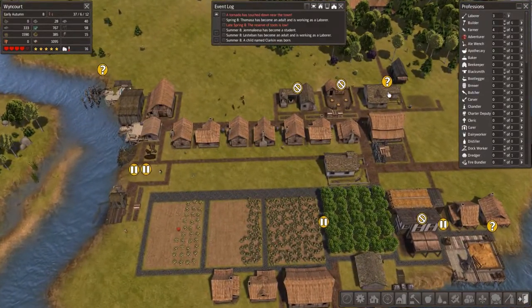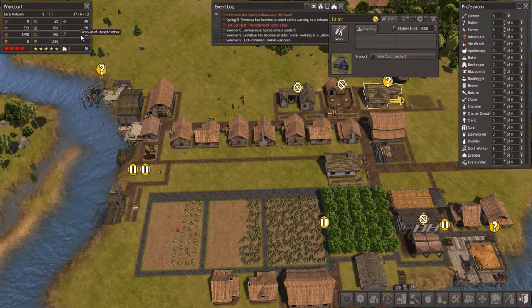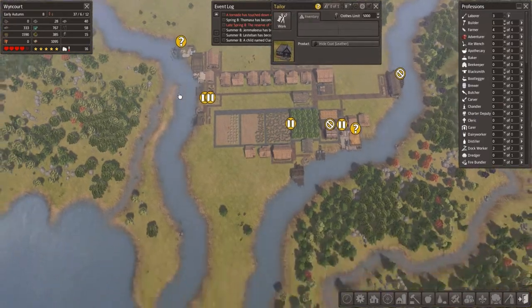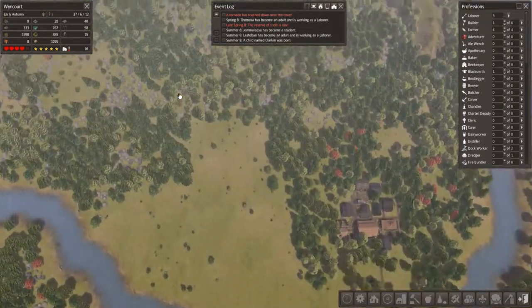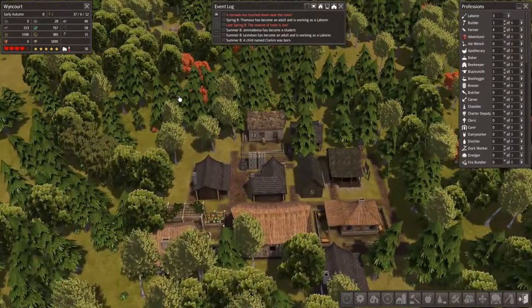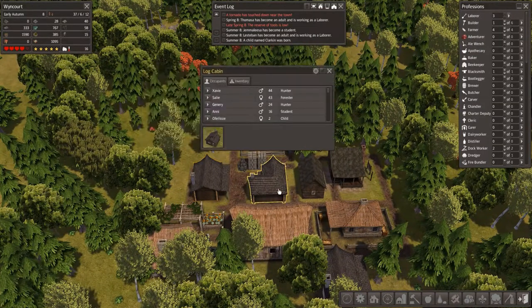We've got three laborers at the moment, and we've got 15 clothes. Welcome back to Banished — it's been a week and I haven't played for a week. It's bizarre how much can happen in one week and you can forget how much has gone on.